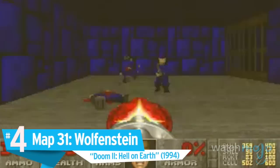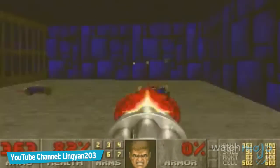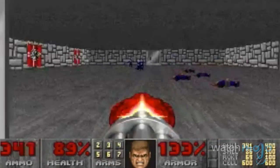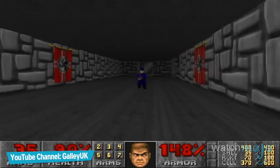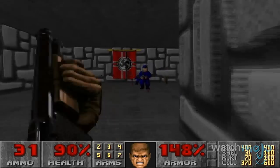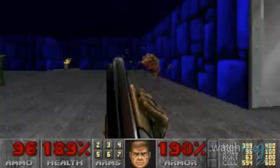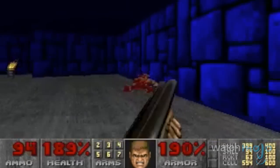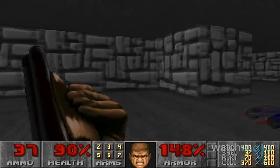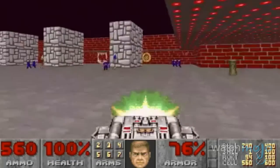Number 4: Map 31, Doom 2. While traversing the industrial zone in Doom 2, there is a secret exit which brings you to a faithfully recreated version of the first level of Wolfenstein 3D. Although some of the original enemies from the map have been replaced — such as the attack dogs replaced by demons — you can still have the satisfaction of mowing down tons of Nazis. From here, you can even access the other secret Wolfenstein level, if you need a bit more Nazi killing.